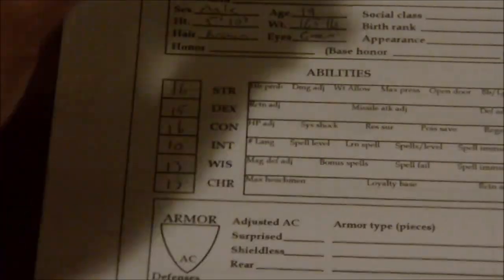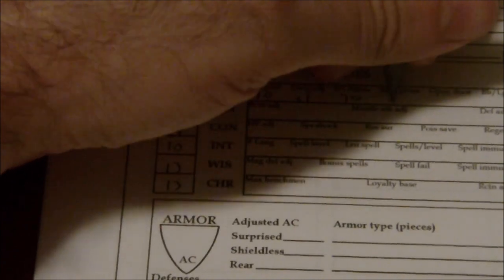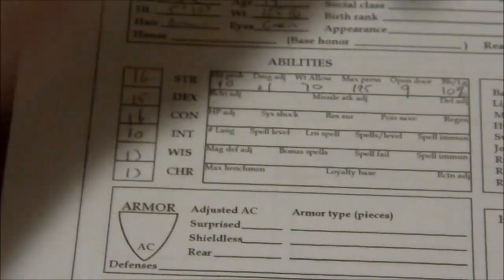So let's just fill those numbers in: hit probability is plus zero, damage adjustment plus one, weight allowed is 70 pounds, maximum press 195, open doors on a nine, and bend bars/lift gates at 10%. Up next, our dexterity.